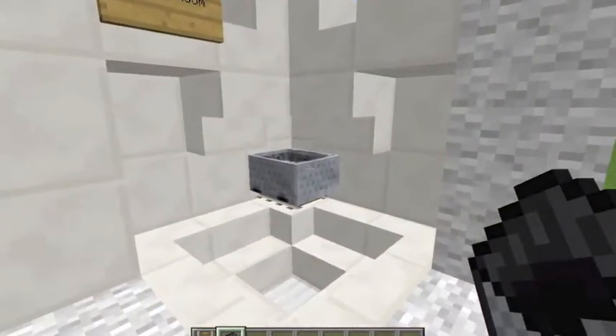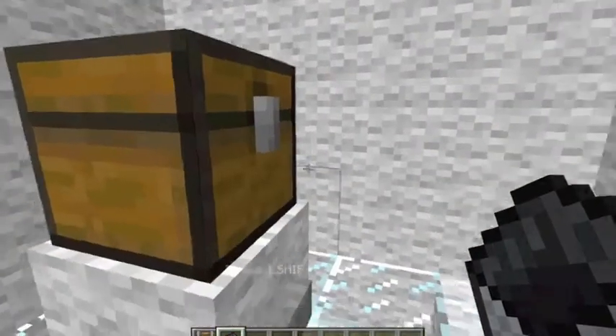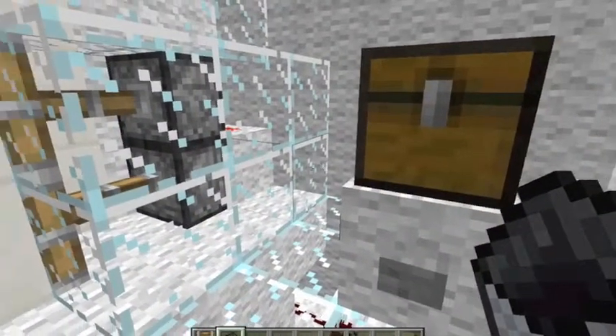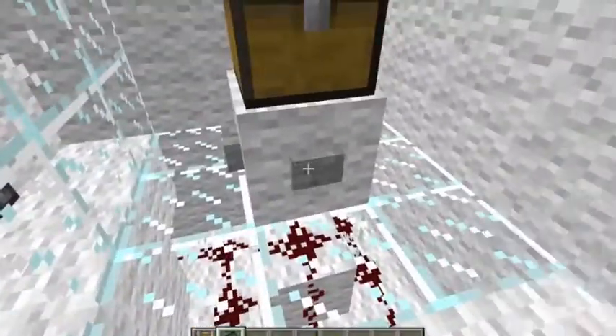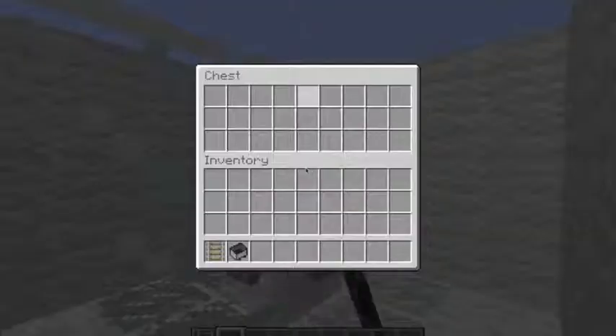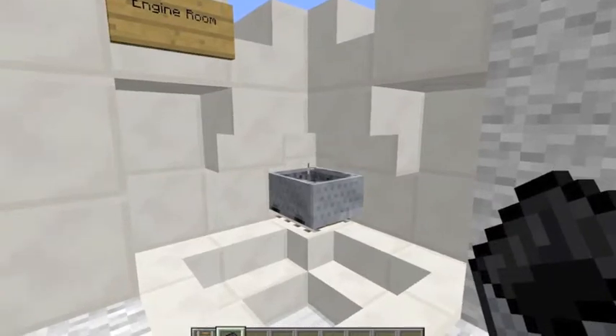So this is the engine room. Very simply, you hop in the minecart and left shift to dismount and you're here in the engine room. I thought it would be cool to put glass blocks so you can see the redstone and the pistons firing. But you can just hop on out, grab the chest — there's nothing in there — but hop on out and then you're back. So that's just a practical use.